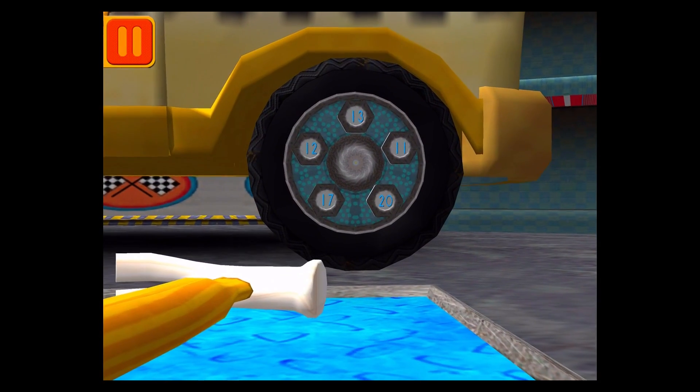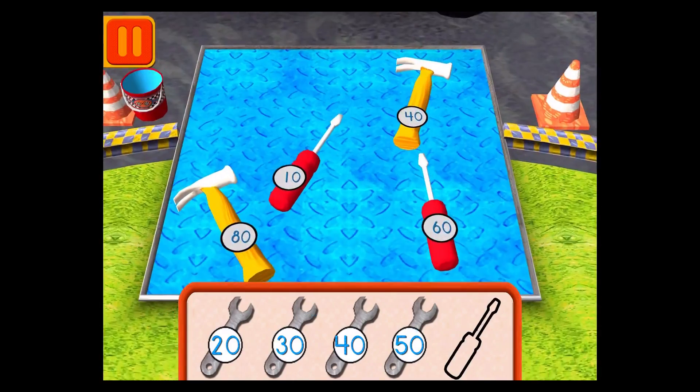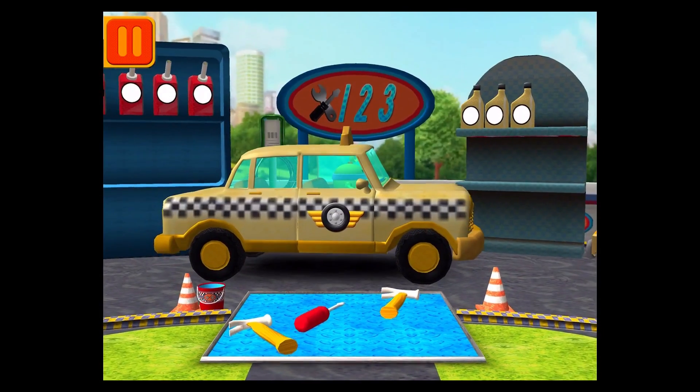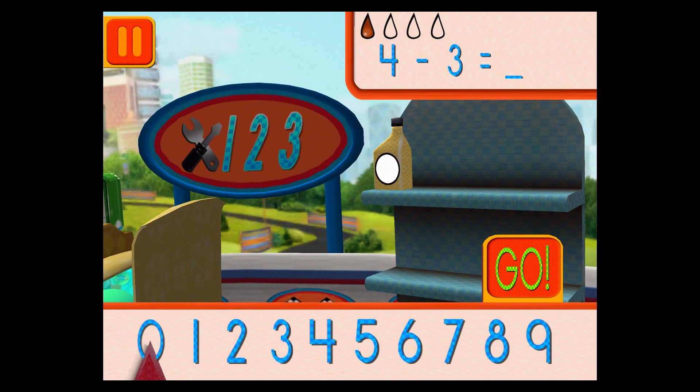We need a big lug nut. Tap on the lug nut that has the largest number. Good. Next. Help Bot sort his tools by tens. Drag the tools into the correct order, from smallest to largest number. Good. Next. We had four cans of oil and used three. How many cans of oil do we have left? Drag the arrow to the total number of cans.